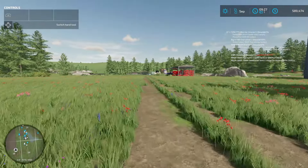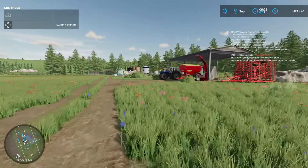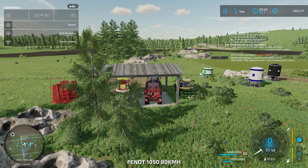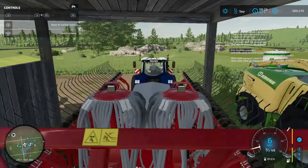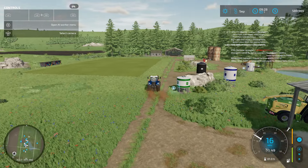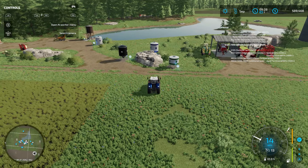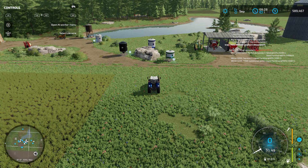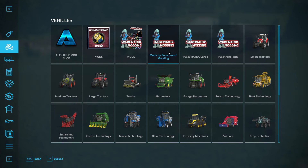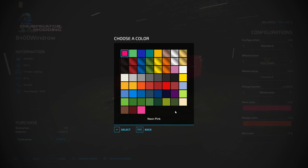Now I know my store delivery mod is over here somewhere. Alright, we have our tractor. Let us jump in our tractor. Are we still hooked? We are still hooked. Let us drop that. I don't know where my store delivery mod is. Let us just back our butts up over here. So we should have our loading wagon. Oh, I love the colors. I absolutely love the colors.